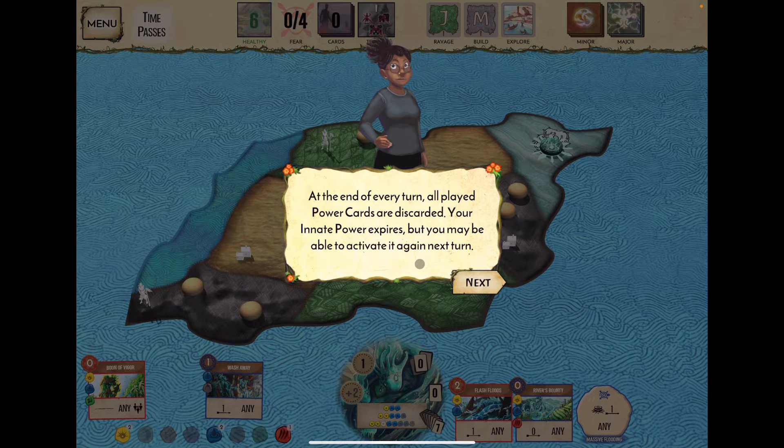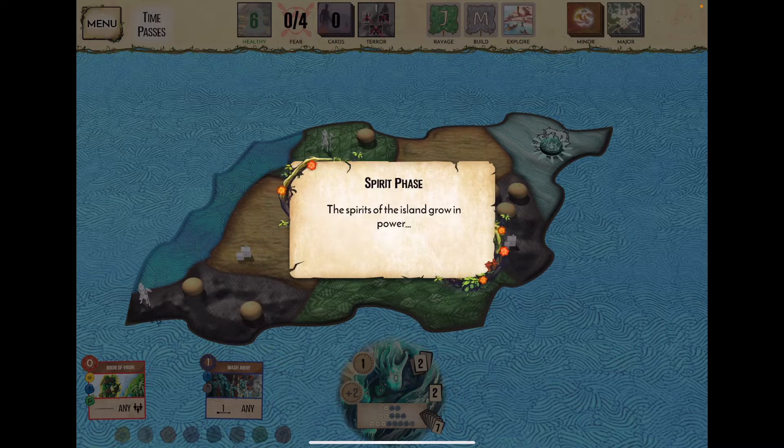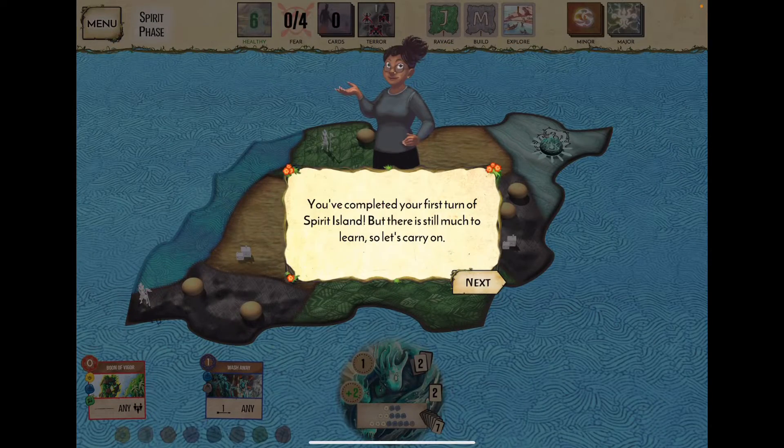At the end of every turn, all played power cards are discarded. Innate powers expire but may activate again next turn. We now only have Wash Away and Boon of Vigor unless we use the growth option to reclaim cards.